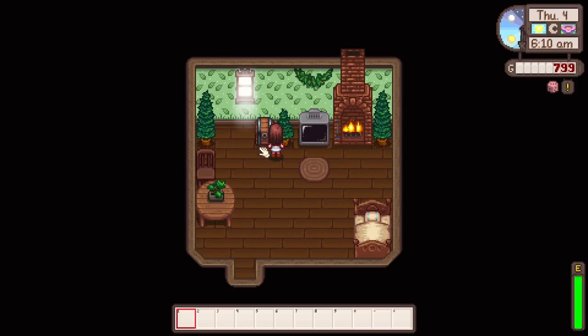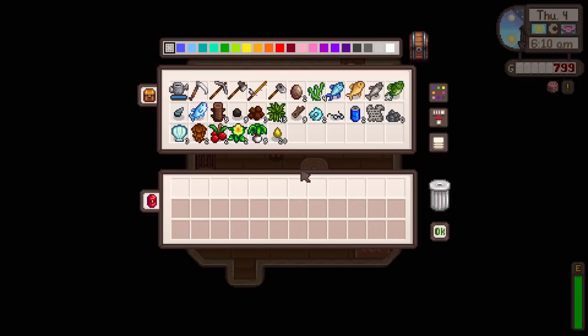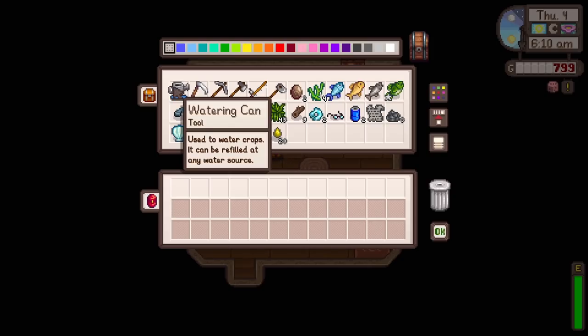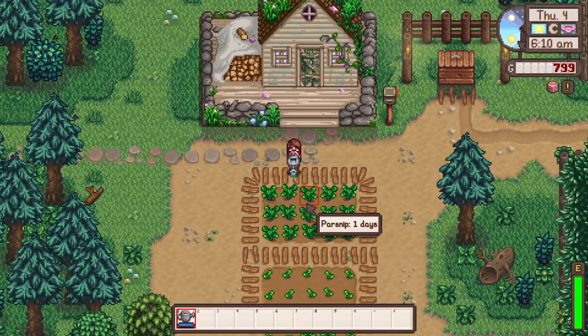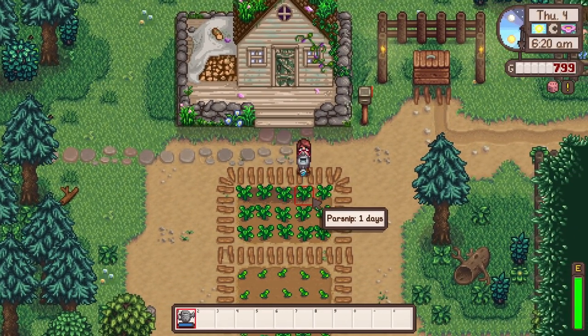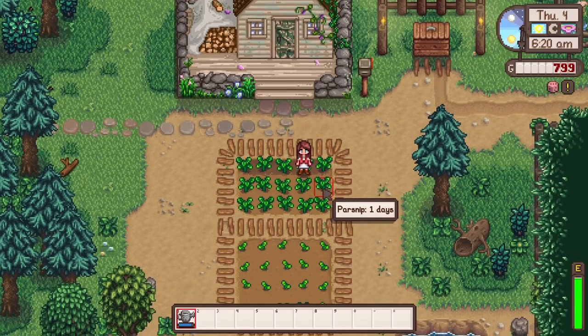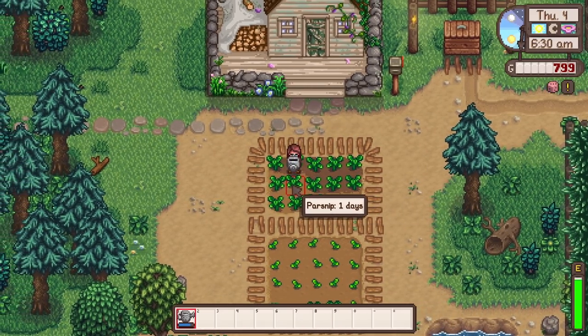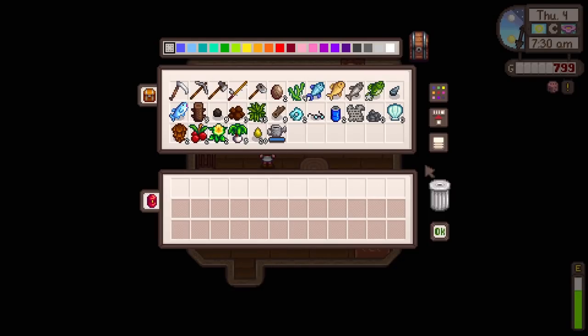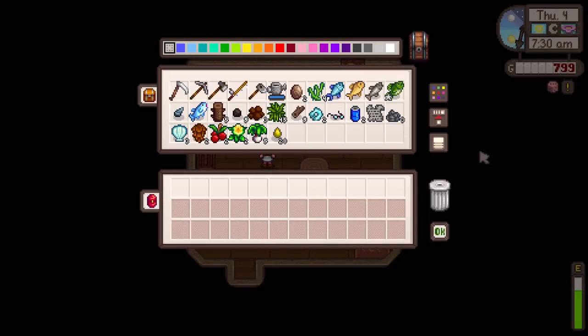Hello everyone, welcome back to another video. Today we're playing on Sprout Farm again and exploring the Ridgeside Village mod. Let's start by watering our crops. Thank you all so much for the love on the last episode - I was so nervous to play without face cam, but you've all been so overwhelmingly nice. Today we're probably going to be unlocking the mines and the community center so we can start making money and working on bundles.